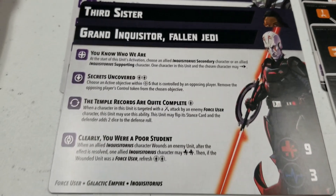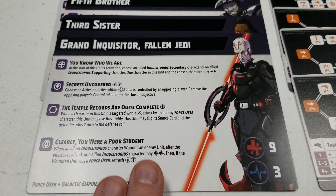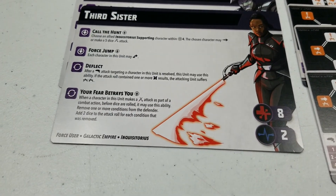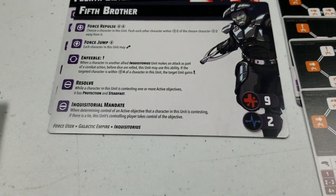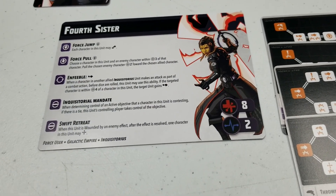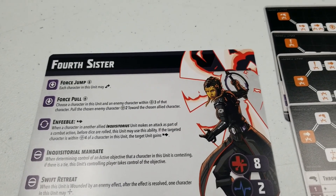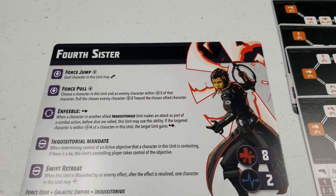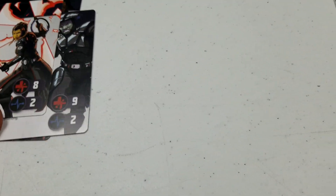Let's jump into the cards. These guys are Force user, Galactic Empire, Inquisitorius, and have four abilities — that's the Grand Inquisitor. His primary is a little on the weaker side, but we'll see. Third Sister, Fifth Brother — he's got a little extra health than her — and Fourth Sister. They all have slightly different abilities. Interestingly, Fifth Brother and Fourth Sister have five health whereas Third Sister and the Grand Inquisitor only have four.